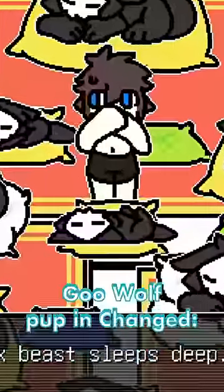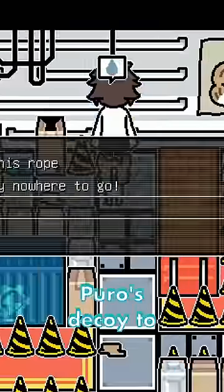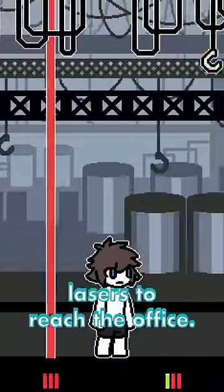You can actually pet a dark goo wolf pup in the special edition, but it's easy to miss if you're going too fast. First, you have to escape the light knight into the next room, then pull down Poro's decoy to scare away the cat. Struggle out of the light goo, then carefully navigate between Dr. K's lasers to reach the office.